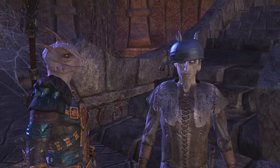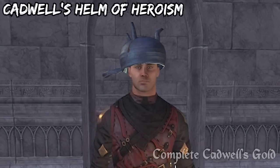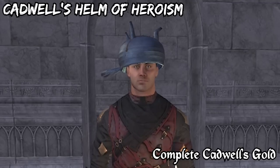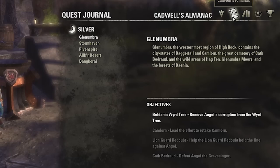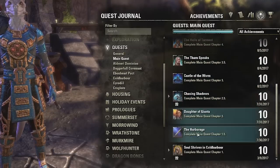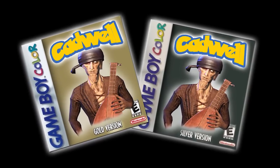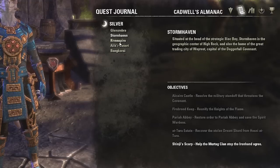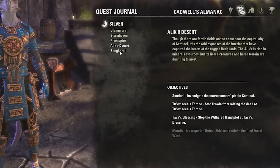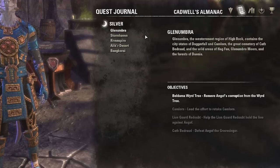In the base game, you can get one from the man, the legend himself. It is the Cadwell's Helm of Heroism and you get it for completing Cadwell's Gold. But to unlock that, first you will need to complete Cadwell's Silver, and to unlock that you will need to finish the main story first. Cadwell's Gold and Silver are basically the bigger questlines of the other two factions. So if you are from the Covenant, it means that you will have to go through the different zones of the Dominion and the Pact to complete the questlines in Cadwell's Almanac.